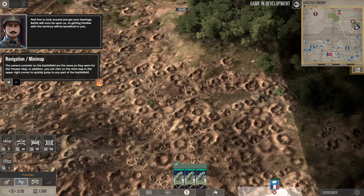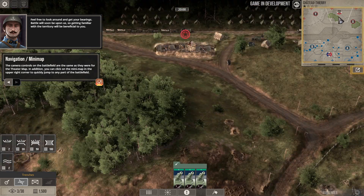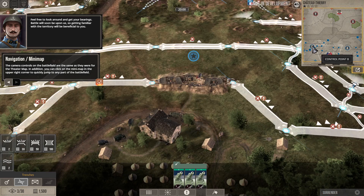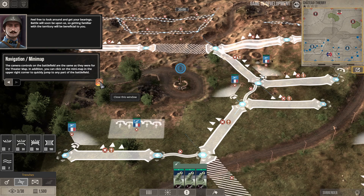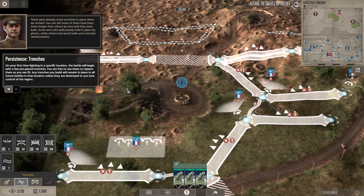There are enemy positions here — I think that's their command post right there. Here's our command post with our positions, artillery, and more machine guns. There were already some trenches in place when we arrived. You can tell some of them have been there longer than others by how well they were built — some were dirt walls barely held in place by planks, while others had wood walls and concrete reinforcements.